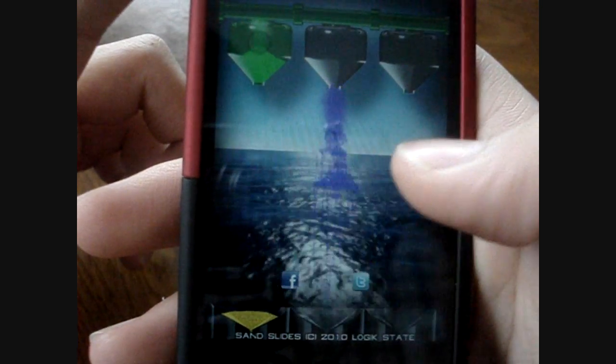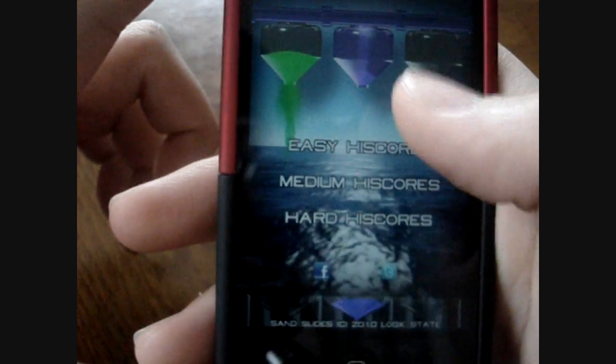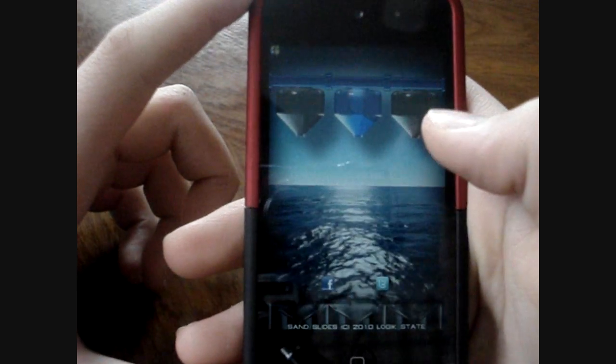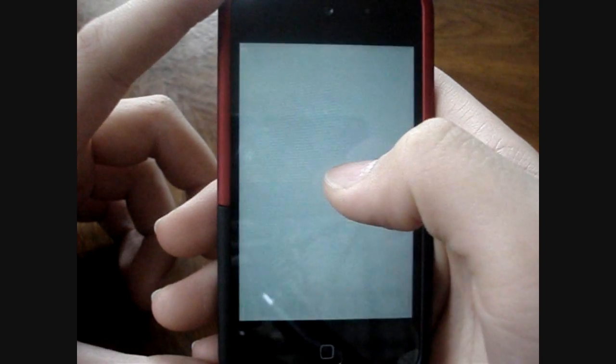Let's check out the high scores. This game is compatible with Game Center, so you have games that are high scores and you also have local high scores that you can save onto this game itself. These are some of the easy high scores, preloaded with computer high scores. There's practice, easy, medium, and hard. Let's do easy — I don't want to look like a fool.